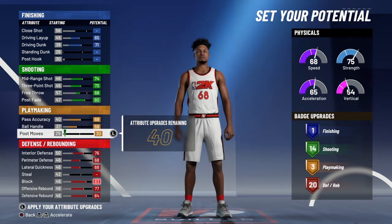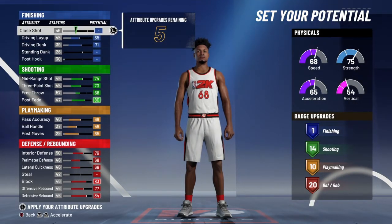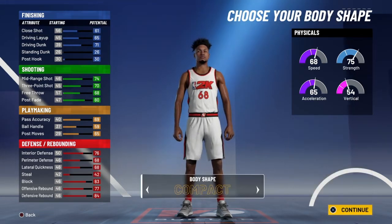A good thing about this build: you get 10 playmaking badges and 10 shooting badges - for a big man that's like basically a shooting glass cleaner but a better version. So you need 14 shooting badges, 10 playmaking, and 20 defense - that's all you need.